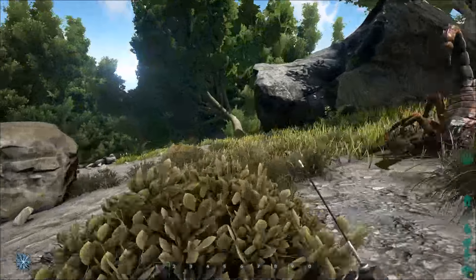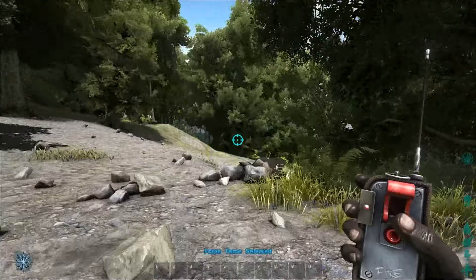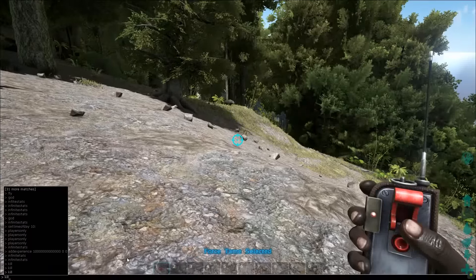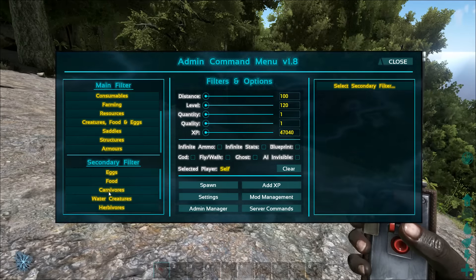We're going to summon some more, and you're going to see a much higher melee damage on the Terror Bird. We got 275% with the first one, and we're going to get over 300% with the next one, which is fantastic. Then we're going to take that up against a Bronto and do the testing as we usually do.